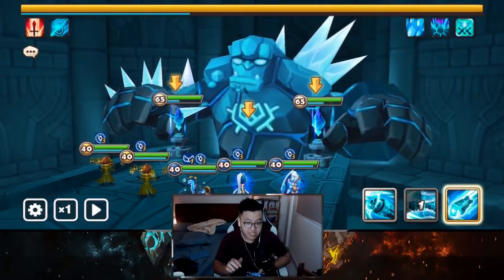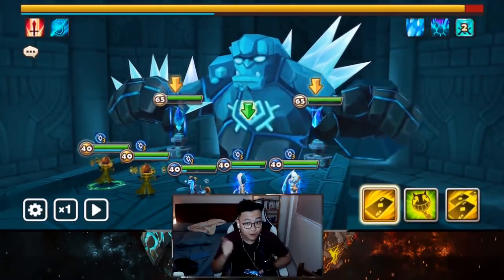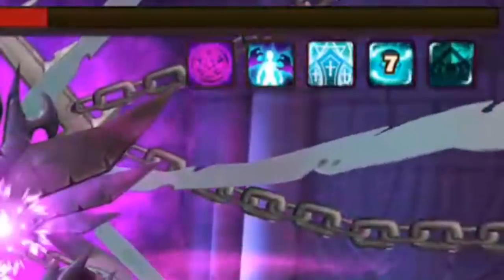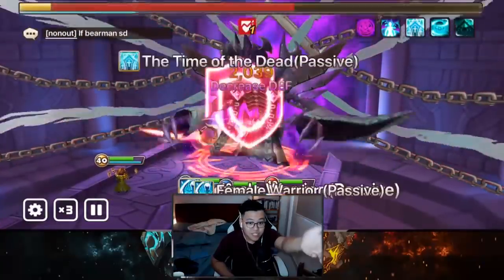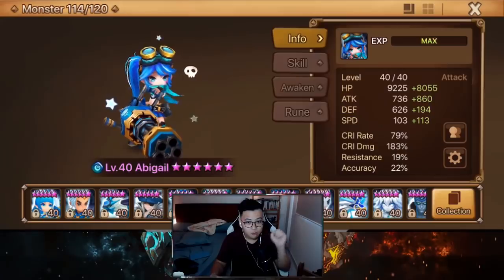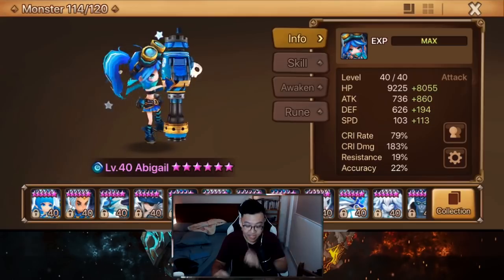If you start the fight with attack reduction on the tower, the game becomes so much easier — no defense break, no attack buff, the boss is not that strong anymore. Come on, pop the shield! She popped the shield immediately — look at that, so fast. The skill animation is so quick, and that's very important. Without even talking PvP, in my opinion she's already a solid choice for dungeon runs.